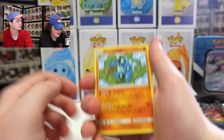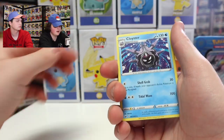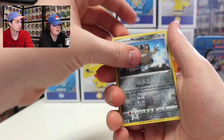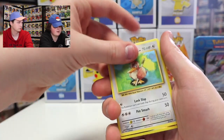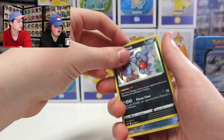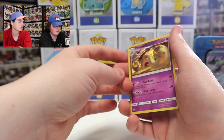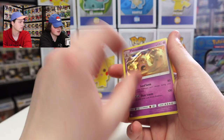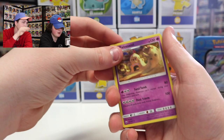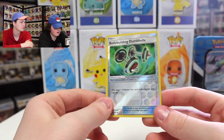Quick recap for Sobble tin: Seismitoad regular rare, Palpitoad Reverse Holo, Cloyster regular rare, Galarian Meowth Reverse Holo, Farfetch'd regular rare, Magnemite, Toxicroak Holo — looks very nice — Crushing Hammer Reverse Holo Trainer, Palossand Holo — you can see the shine in the background, almost like a glow in the sky — and Bodybuilding Dumbbells Reverse Holo Trainer.